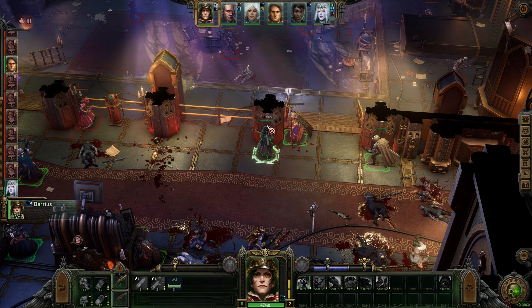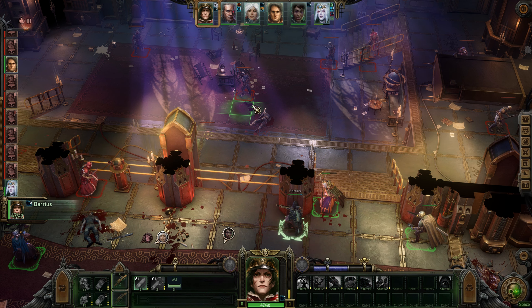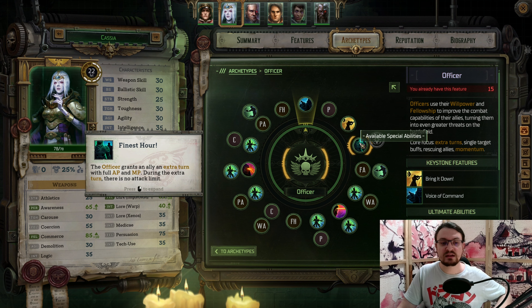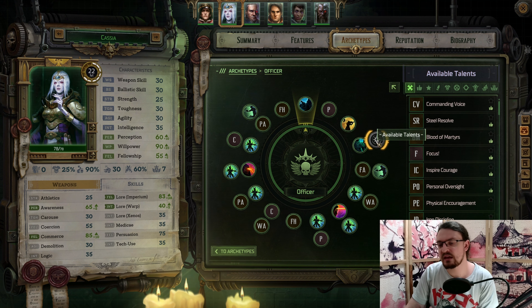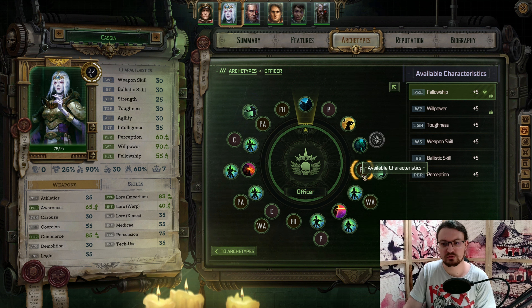And if an enemy is killed while Bring It Down is active, we get additional momentum, which we can use for, for example, Finest Hour. This one is the ultimate — when we reach a certain point in the fight based on the momentum we have, we can grant an ally an extra turn with full AP and MP and there is no attack limit. Cassia sadly does not get an additional talent here, so this one is grayed out.